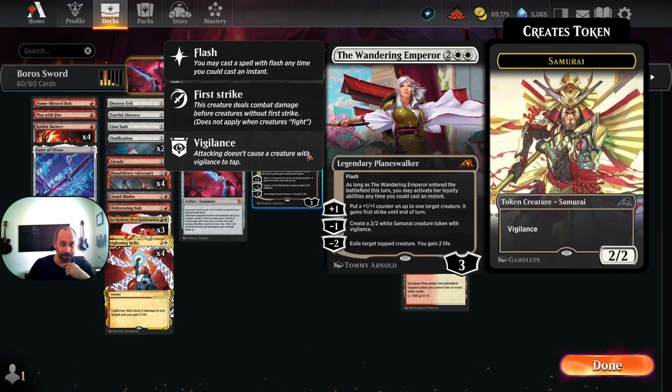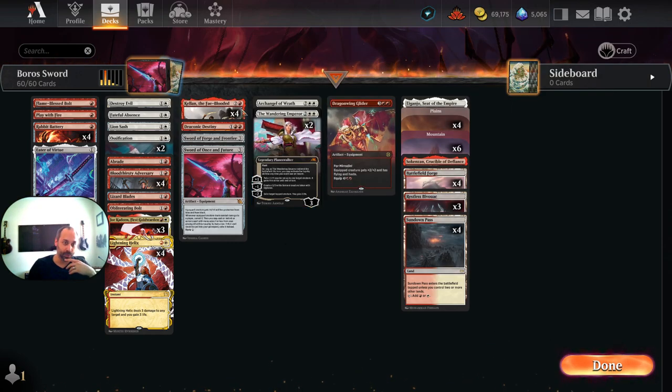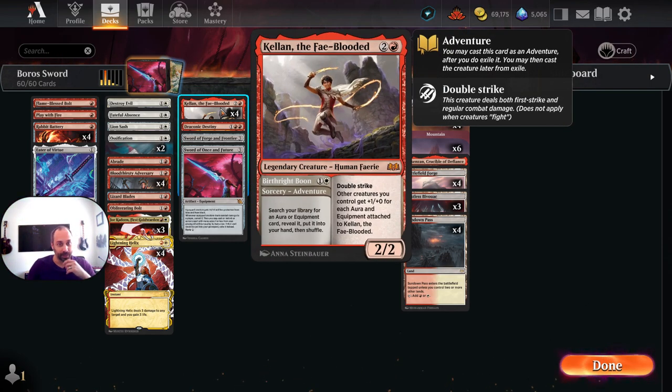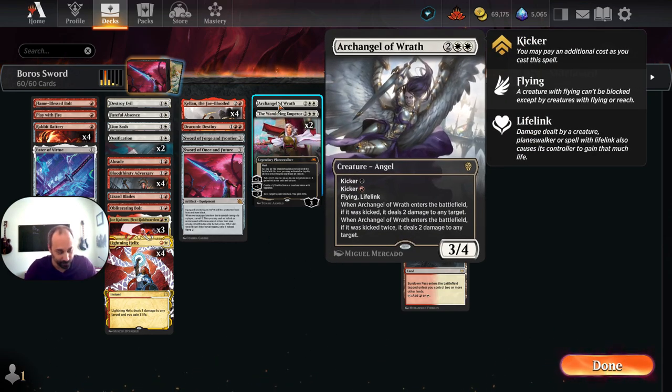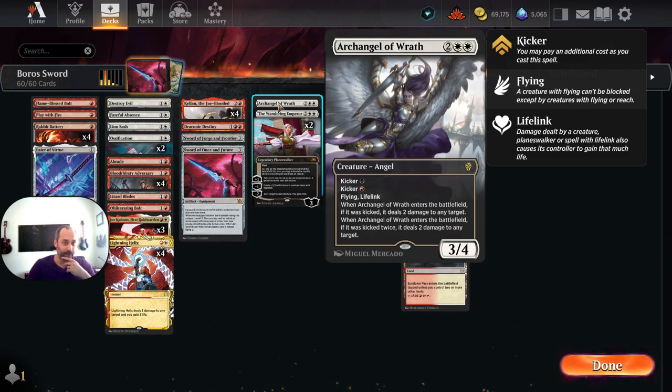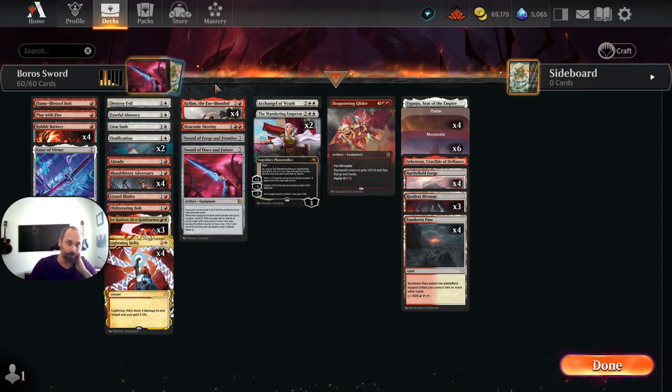We've got two copies of Wandering Emperor — just a good magic card overall, and the plus 1 counters are especially useful with Kellen, Jorkadine, and double-striking Lizard Blade. We have a single copy of Archangel of Wrath. In the first two iterations, I was using a different angel — the one that lets you play up to 3 mana cost cards from your graveyard — but you couldn't use the adventure ability with Kellen and we didn't often need it. So I think Archangel of Wrath is going to be better, giving the potential for lifelink.